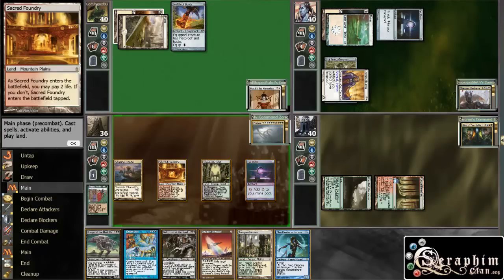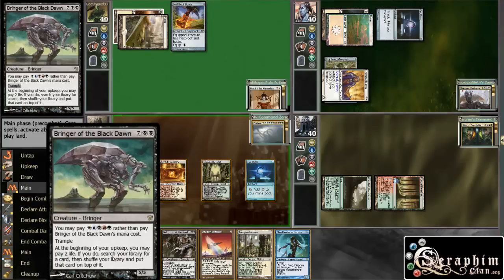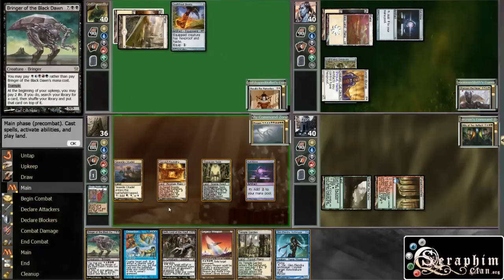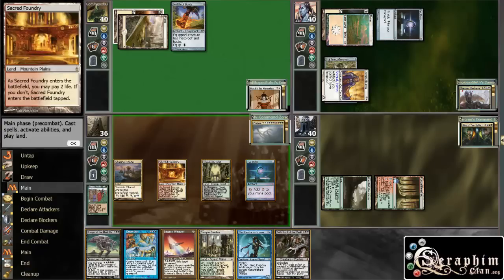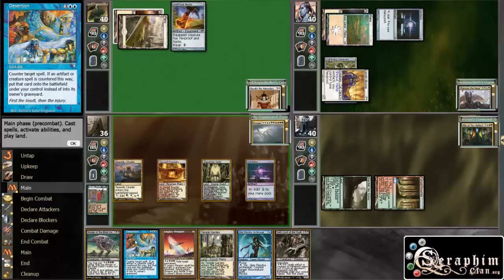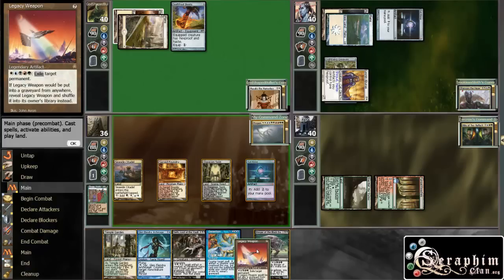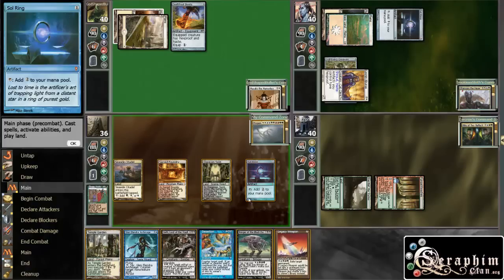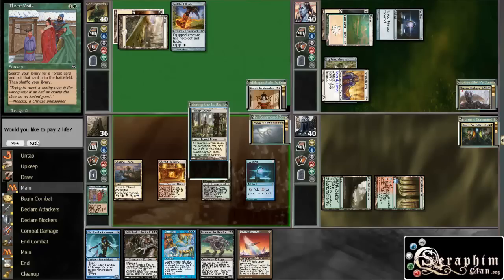Two, three, four, five, six mana — I can't really cast my Bringer, I can't cast this thing either because I need two black, and I can't cast the blue one because I don't have two blue. These are the things I can cast. This one is too expensive, so I'll just drop an Archmage — not much else I can do.